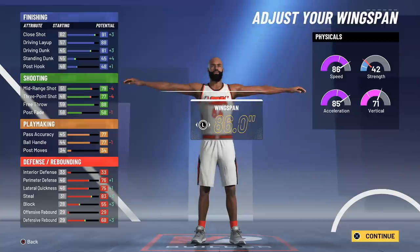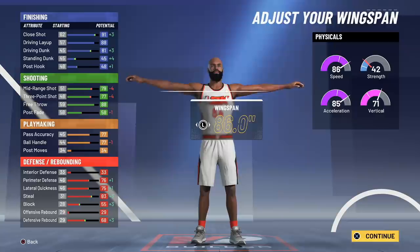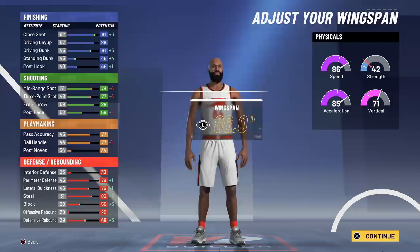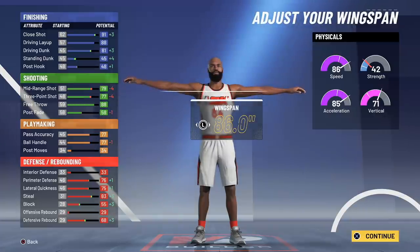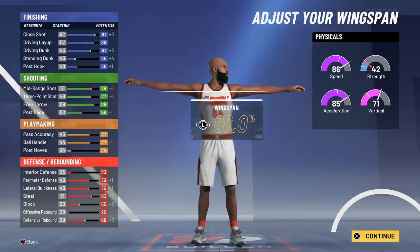We're not even talking about badges anymore — 14, 18, 12, and 7. Need I remind you, this build will have an 81 three-pointer, an 81 ball handle, and an 85 driving dunk. Need I remind you, there are certain things in this game that require certain attributes, and what 2K just did may have broke the game.